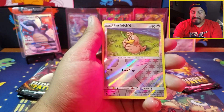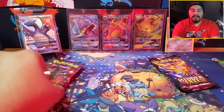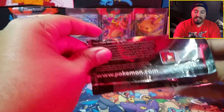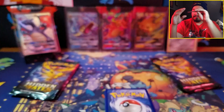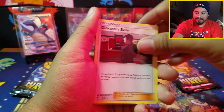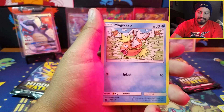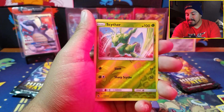Here comes a shiny — it's a Farfetch'd. Don't need that. And a Kangaskhan — do not need those cards. Fourth pack in we have a baby shiny, one that wasn't pulled before. Code card, one, two, three, four — we have something back there. We have Ekans, Cubone, magic card — shiny is a reverse Scyther.